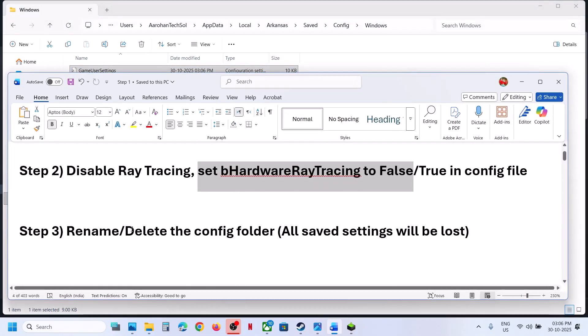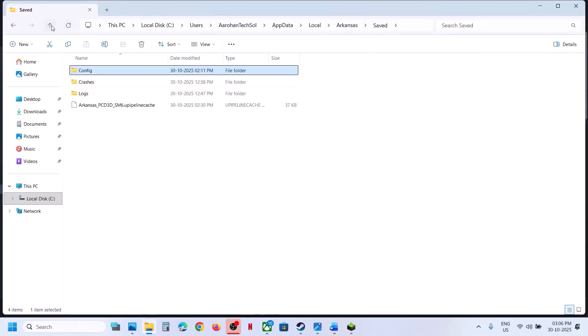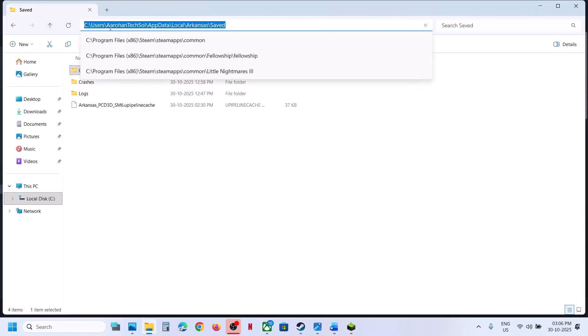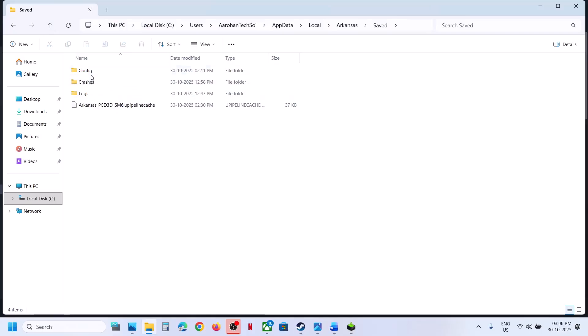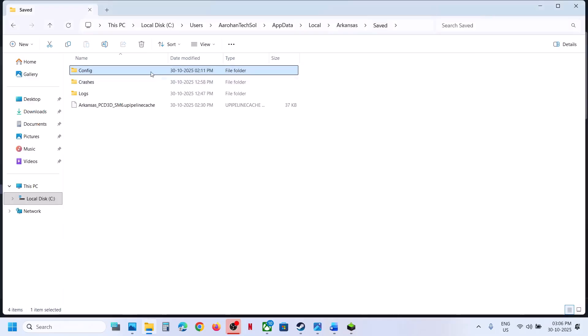The next step is to rename or delete the config folder. You can go to this location. Note that when you rename the config folder, all the saved settings will be lost. Make a right click on the config folder and then rename it. Once you rename it, relaunch the game and then check.